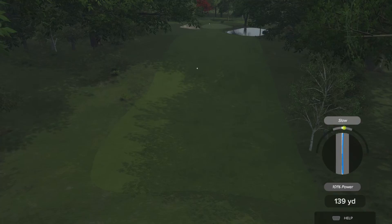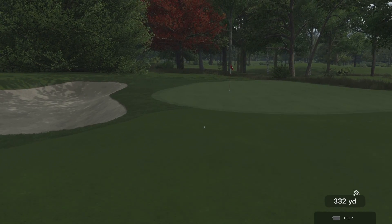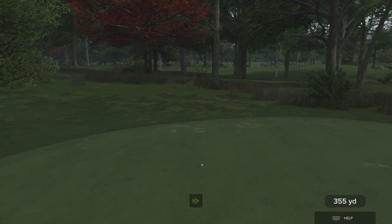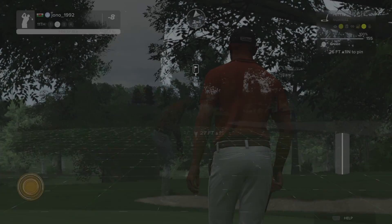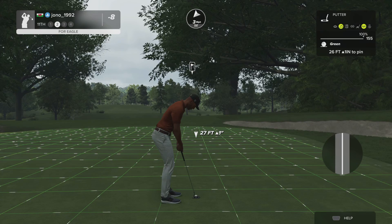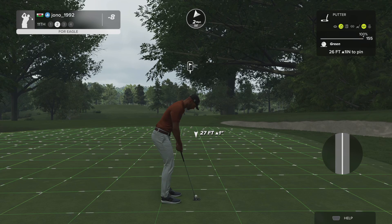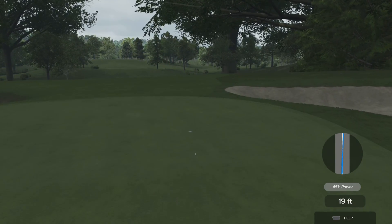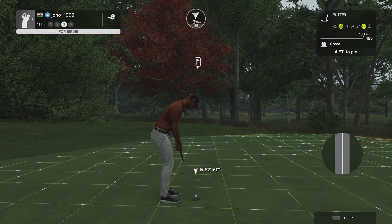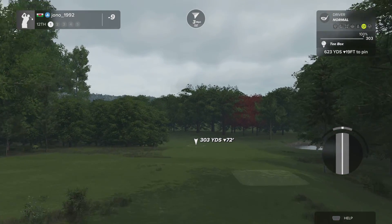Nice — that's some solid contact. And driving the green — putting for eagle, nothing wrong with that. Put this putt down and you get to 10 under par. Just right by the hole, setting up here with a four-foot putt. Teeing it up now on the 12th.